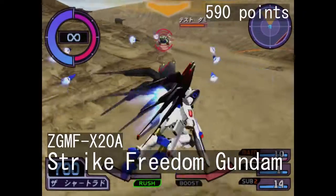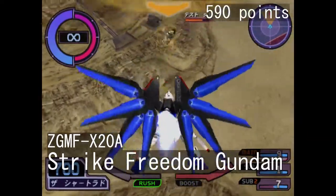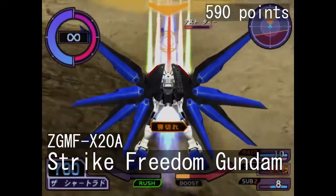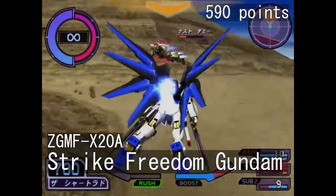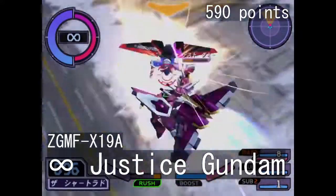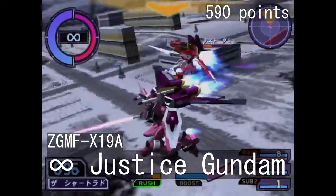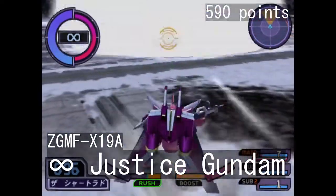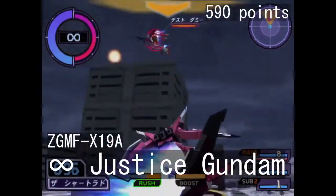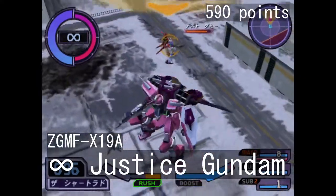Strike Freedom is Freedom Gundam's stronger cousin, offering more firepower, multi-target lock-ons, and you can throw the blue bits at your foes as well. This one is also very easy to pick up and start using, making it a pretty good starting unit. The last 590 mobile suit is the Infinite Justice Gundam, which is an upgrade for the Justice Gundam. Functionally speaking, it is very similar to its predecessor, though the launchable backpack is much more devastating and you also get slightly better armor and a grappling hook. It's a bit harder to use, but once you master it, it becomes very rewarding.